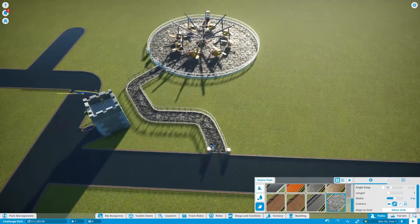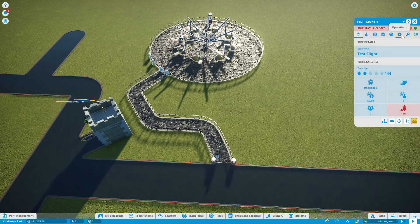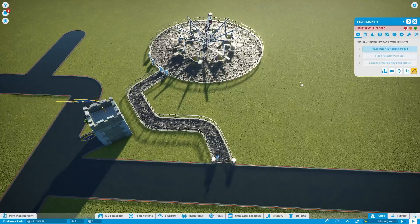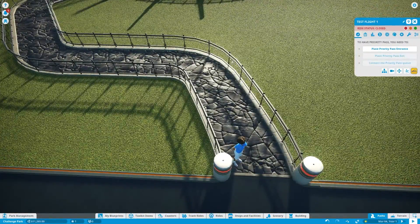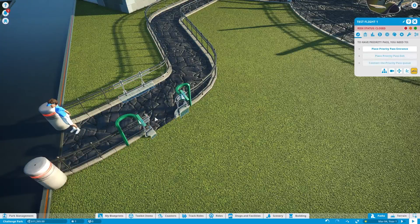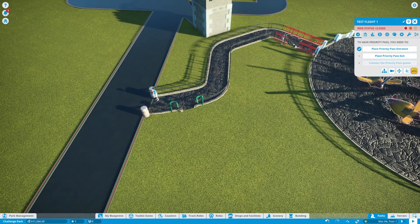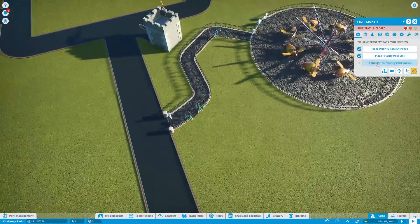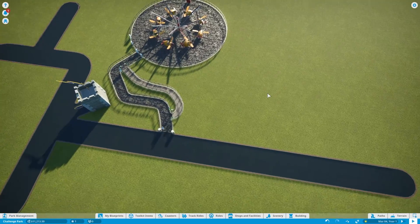I always like to leave room in my paths for the fast lanes — the priority pass. You can place an entrance, but it can't be right next to the main entrance; it has to be a little farther down. Here it's red — you can't do it — but here you can. So let's put the entrance there, the exit here, and then add a little path. That's all we need for our ride.